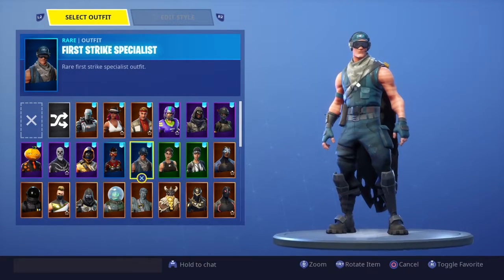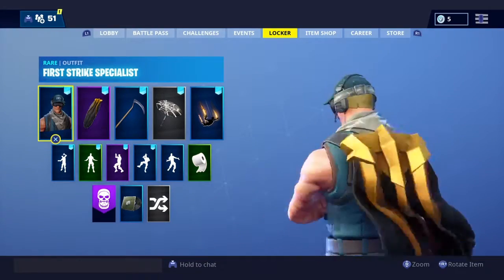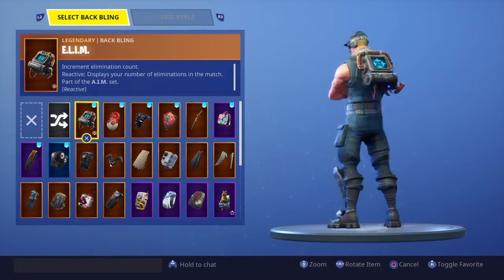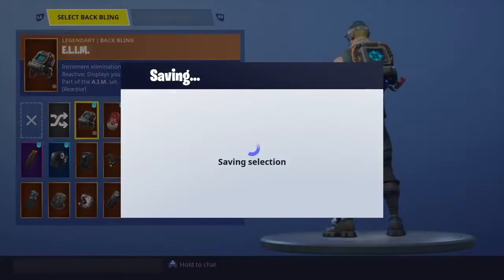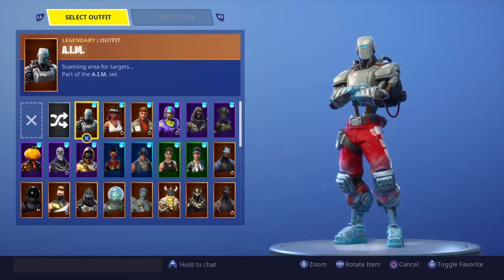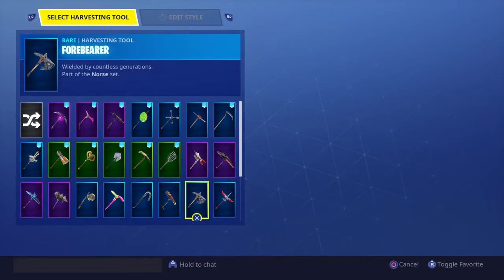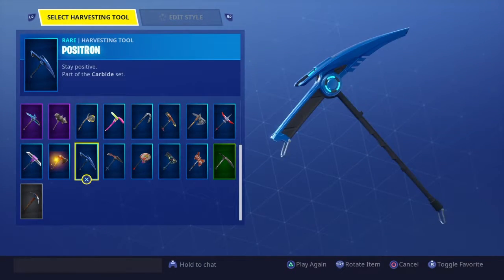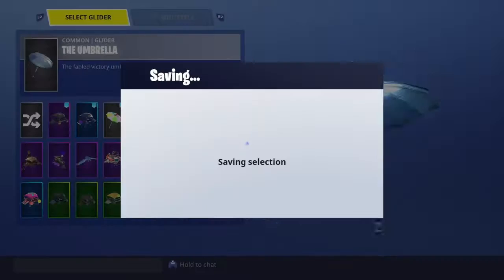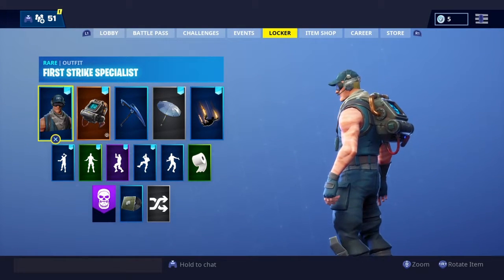Number two: we have the First Strike Specialist. This is actually a really cool skin — I really like it. The back bling that came with the weekly challenge outfit is called the Aim skin. Then you guys want to choose the Pаstry On pickaxe, and any blue glider will do. So yeah, that was number two.